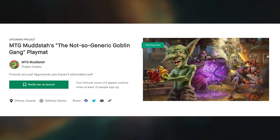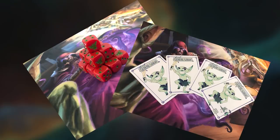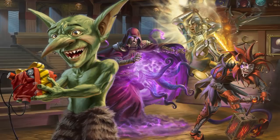Hey gang, my Kickstarter campaign for a playmat is about to go live, set to launch on July 1st. It features the incredible artwork of Andre Garcia, and has tons of great add-ons like dice, tokens, and a sweet two-sided coin. Be sure to use the link in the pinned comment below to sign up to be notified when it goes live.